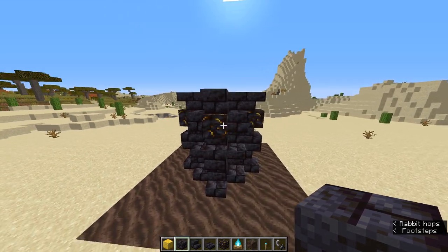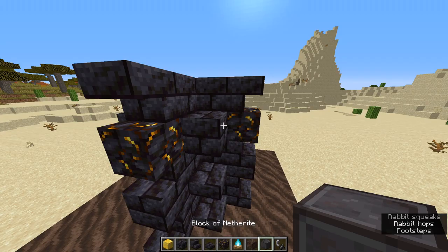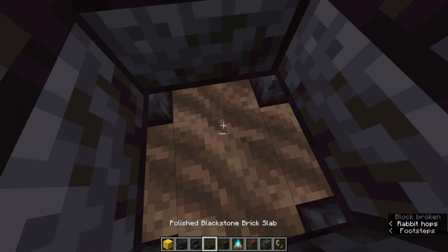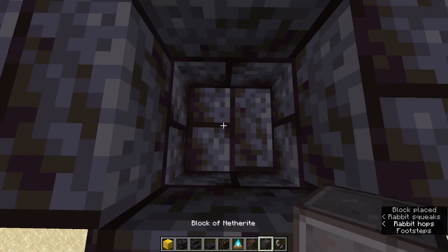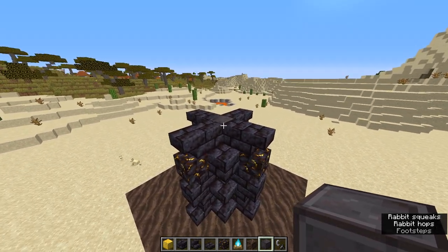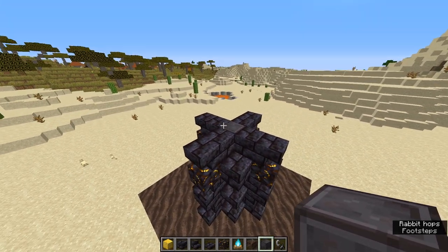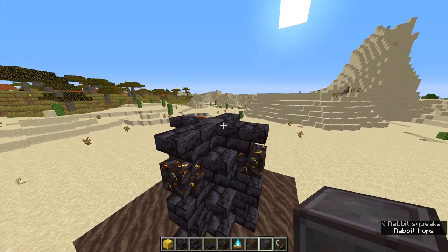We'll move on to some of the more complicated structures of the build. Starting off, get that block of netherite we were talking about. You're going to want to place one — make sure this is exact. From the bottom soul sand, count up 1, 2, 3, 4, and then place the block of netherite. Basically, what this does is increase the power of the structure — it focuses the energy through the center, since it is such a rare block, to help power the machine.